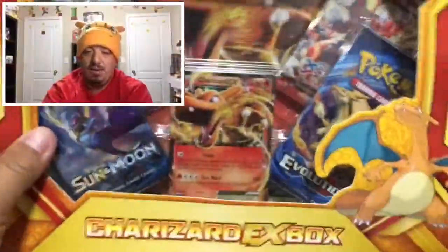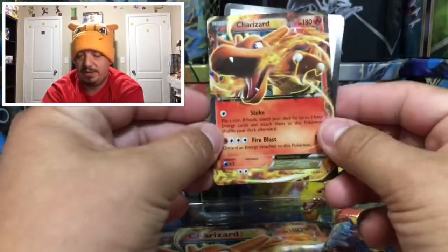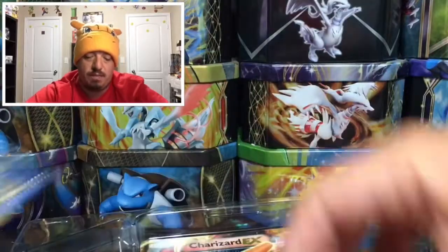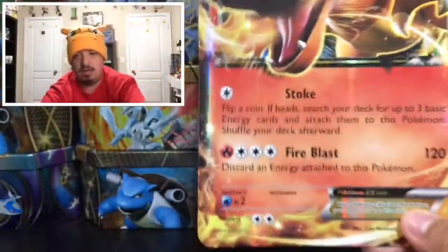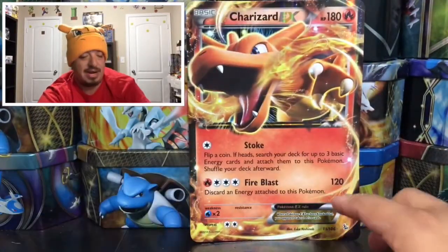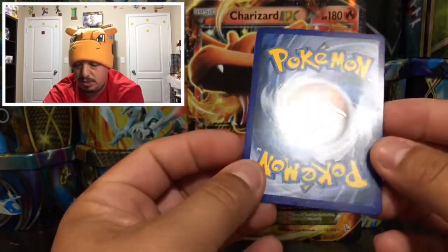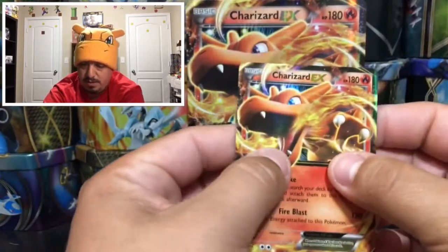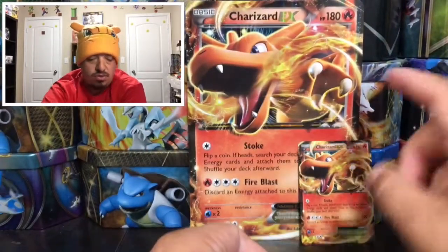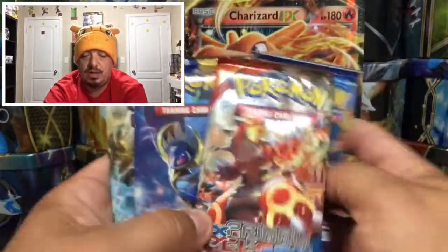Here we go, we have the Charizard EX box with Charizard on the front and this awesome looking promo — that's gonna go straight into my Zard pit. Let's get these four packs out, and of course the Charizard EX jumbo card. This is a reprint from Flashfire, number 11 out of 106. Here's the regular size card — there's a little bit of damage on it, but I will take any and all Charizards. Here's the TCG code card and we have Evolutions, Primal Clash, Sun & Moon, and Fates Collide.